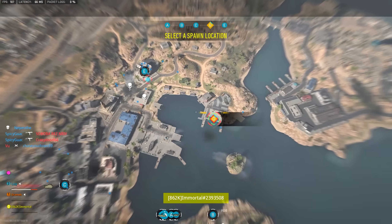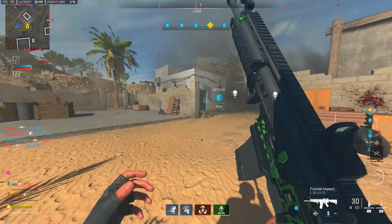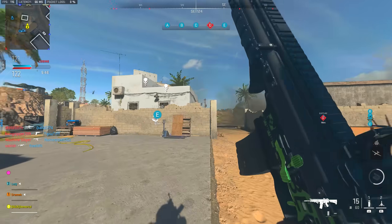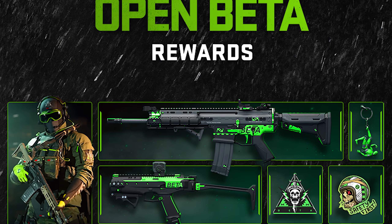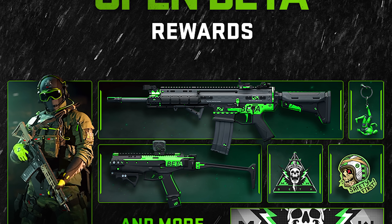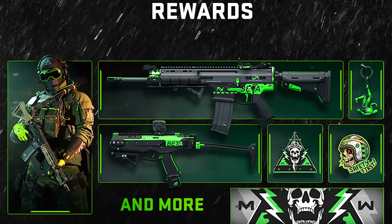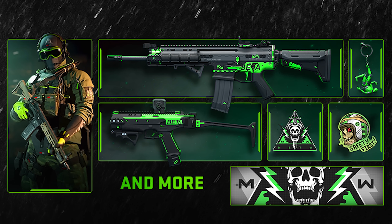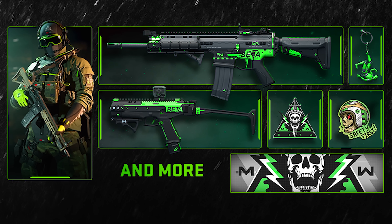Something you actually can't earn anymore — hence why it's on the rare items list — is the various beta awards for MW2. We got a bunch of different rewards for ranking up between ranks 1 and 31 during the beta, including the SCAR blueprint, an automatic pistol blueprint, calling cards, and an operator skin. These beta rewards are now unobtainable, meaning if you see anyone with them, that's something no one else can earn if they didn't play the beta.